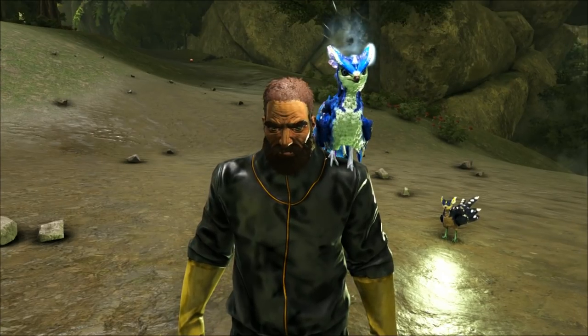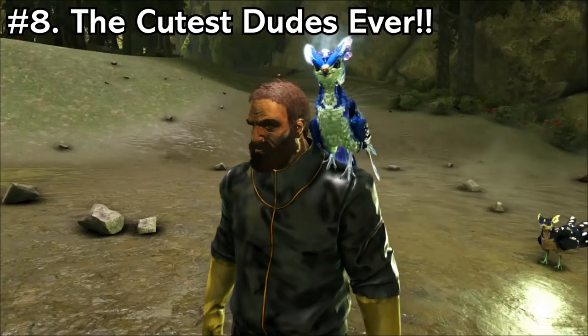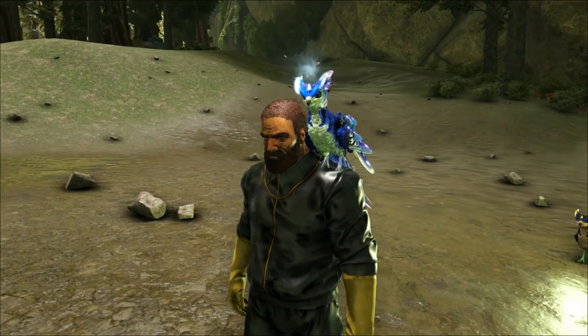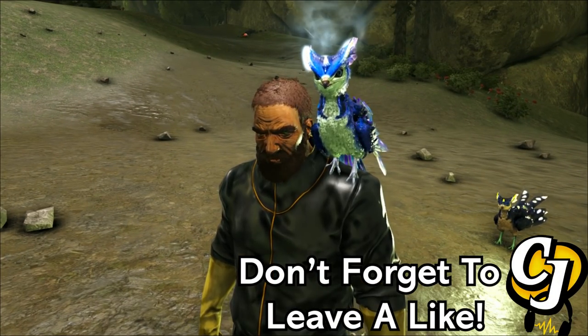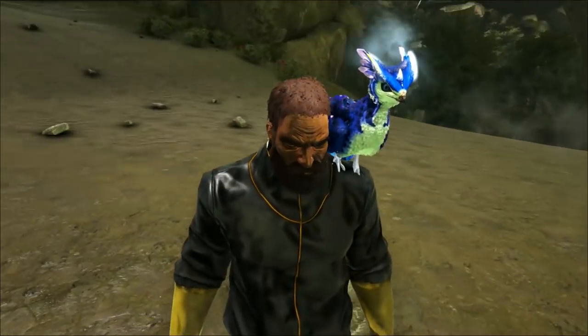Coming in at number 8, we have the Light Pets. Once you've got your Roll Rat and Ravagers sorted, you're then going to want to start working on getting your Bulb Dogs, your Shinehorns, your Feather Lights, and your Glowtails. These guys are great because you're going to be using them to get down into the deep, dark depths of Aberration.